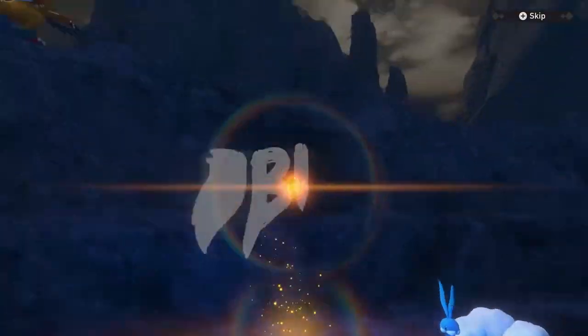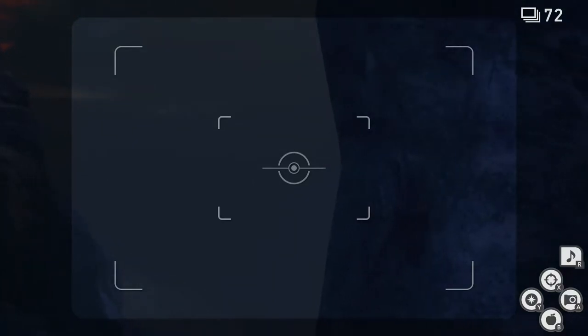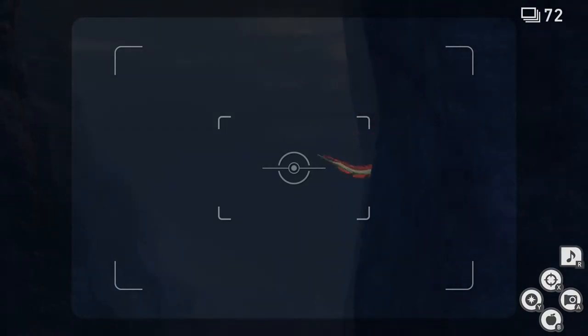Time to get you a high score in the volcano. First thing we're going to do is look through this crack over here and hope that Ho-Oh shows up. If Ho-Oh doesn't show up, you'll have to restart until it does.